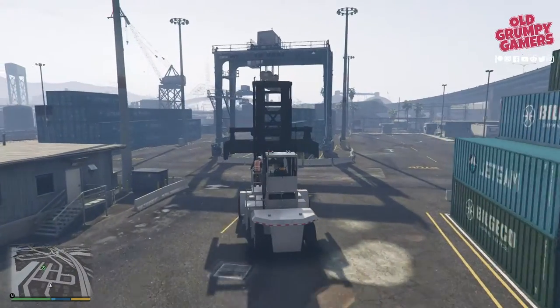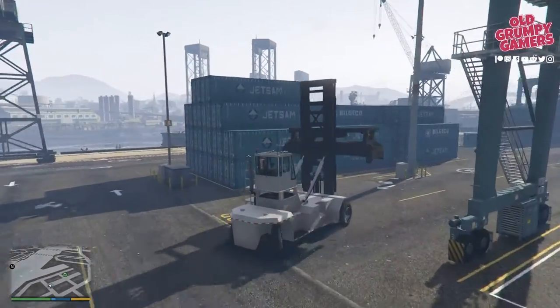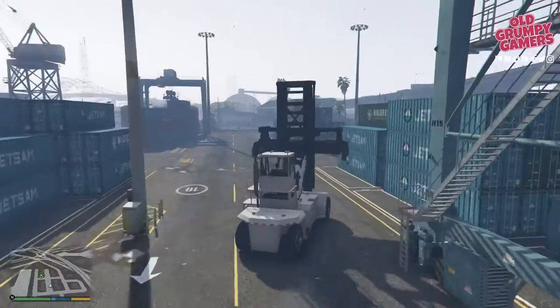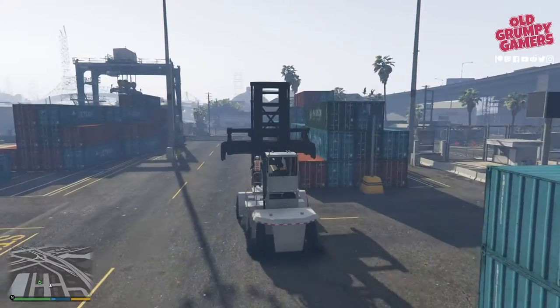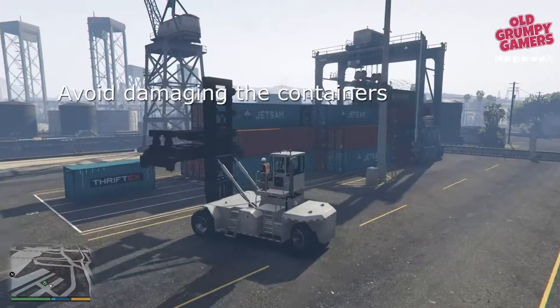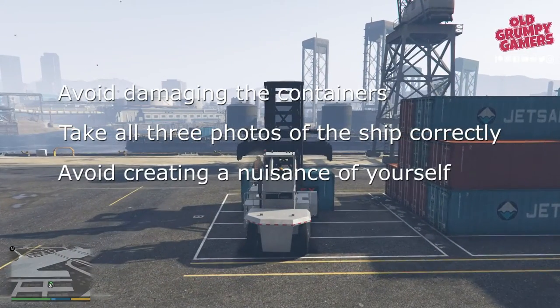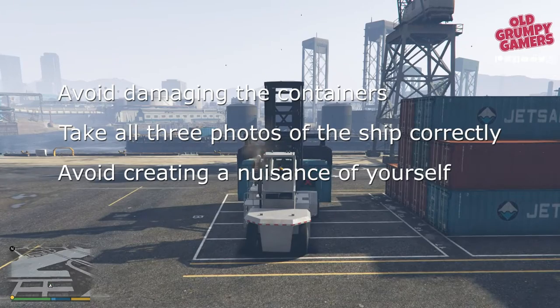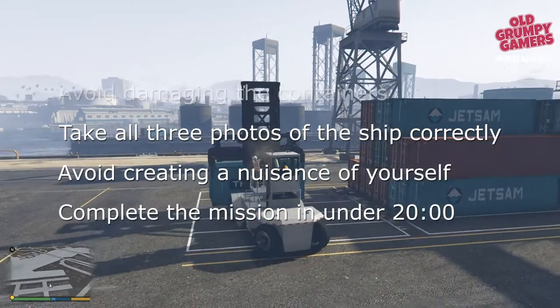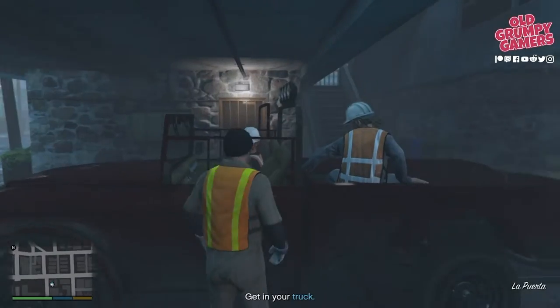Getting gold in this mission can be a bit trying. The section with the shipping container loader is widely considered the most pointless minigame in GTA, even more so than the yoga. To get gold we'll need to avoid damaging the containers, take all three photos of the ship correctly, avoid creating a nuisance, and complete the mission in under 20 minutes.